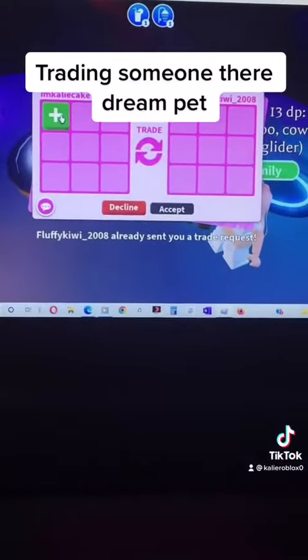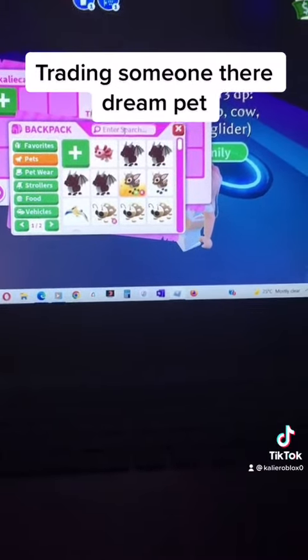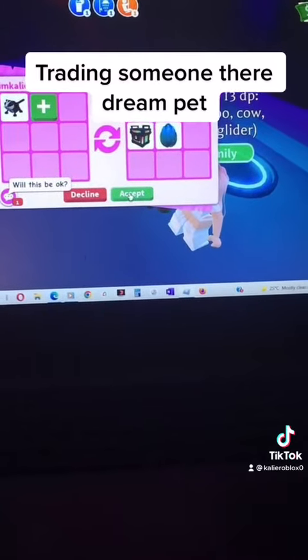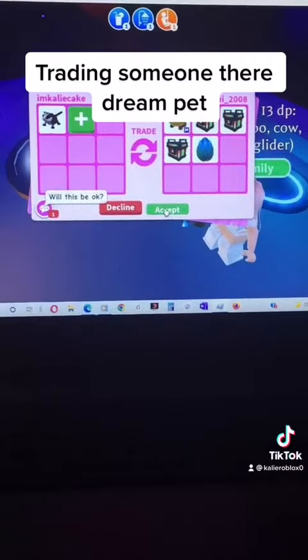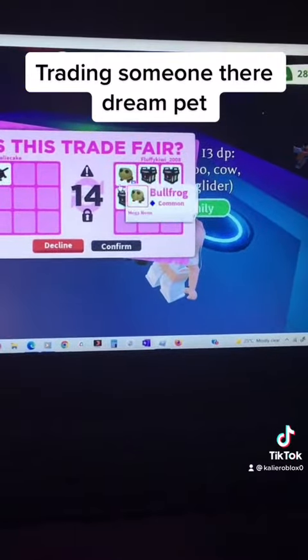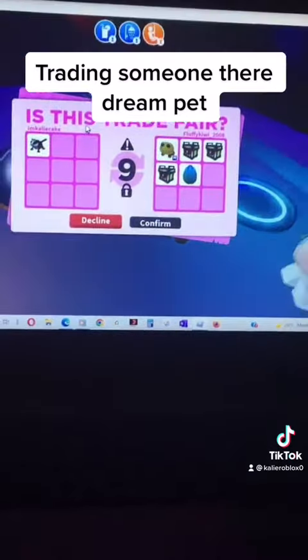Okay, she sent me a trade request. She put it in, and let's put in all the stuff that she needs. So this is her offer, and okay, I will do this. We're going to hit accept, because it's a mega and three RG boxes, and I'm going to take accept, and let's see if she does the trade.